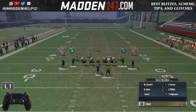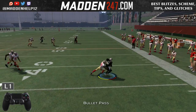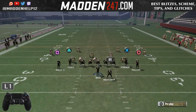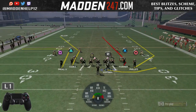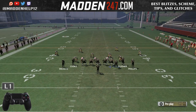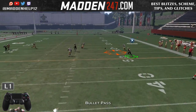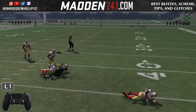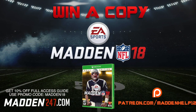If they're playing over the top coverage, the high point pass might not be open, and against man to man it's not going to be open either. I like to do a drag underneath as a man beater — very quick. You can put the running back on either side, put him on a route, block him, pick up blitzes — whatever you like. This is one of the best plays and formation schemes in the game this year.